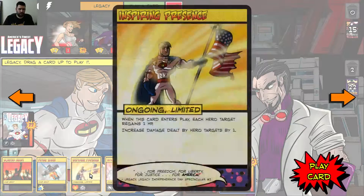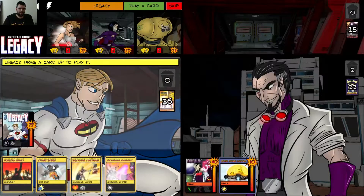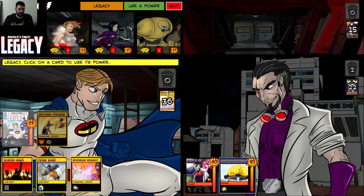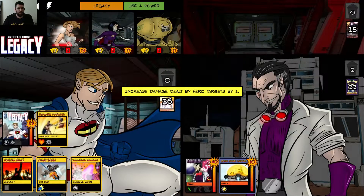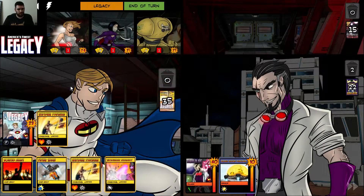For cards, if I ever get Inspiring Presence in my hand, I usually play it — it increases the damage that we deal by one, so it just makes everyone else that much better. With Galvanize, usually Legacy doesn't have a way to do damage and use Galvanize, so it doesn't really affect him as much since you play your cards before you use your power. Inspiring Presence is always out there and it also affects him, so it's just a nice little bonus. There's another copy just in case something goes wrong.